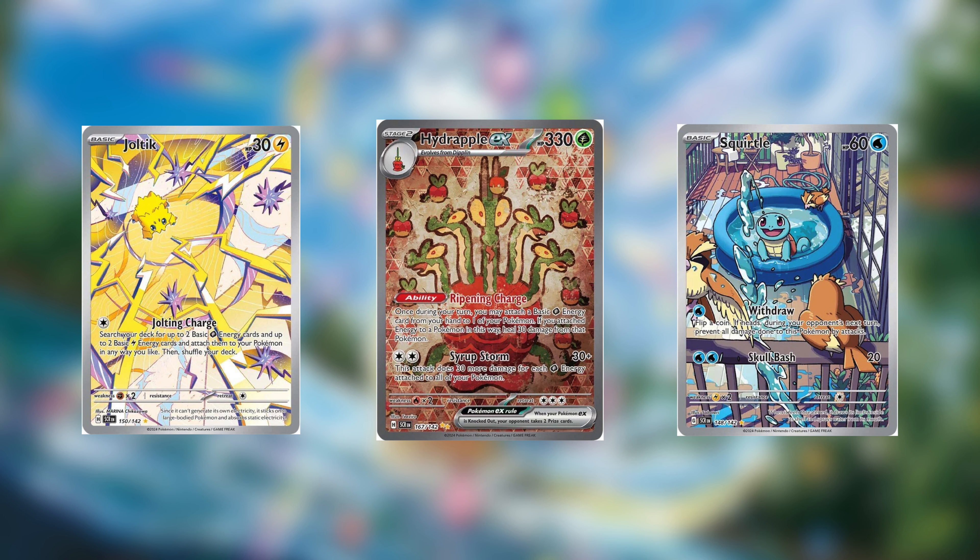Stellar Crown is the 7th installment of the Scarlet and Violet era. This set revolves around the new legendary Pokemon Terapagos, which was first introduced in the Pokemon Scarlet and Violet DLC, the Indigo Disc. Let's go ahead and take a closer look at all the cards we can find inside.